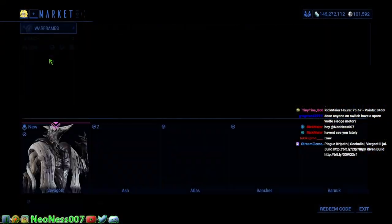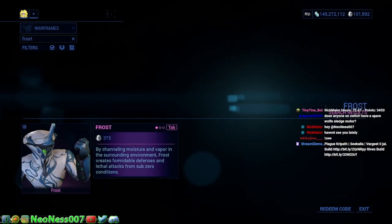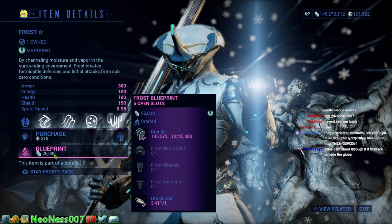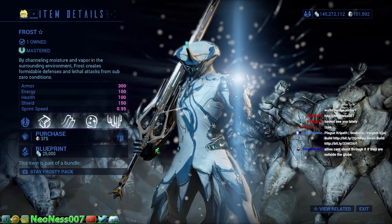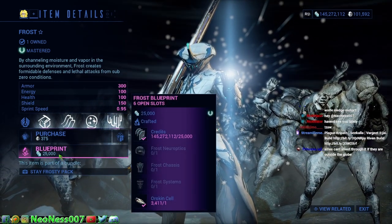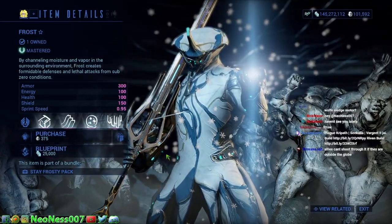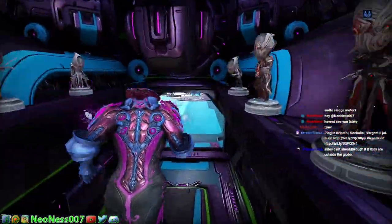When you get into the market here, you're going to go to Warframes and you can type in Frost or Rhino, whatever you want to do. Click on them and it says right here: blueprint for 25,000 credits. Credits are easy to get, so if you're brand new and you're doing the boss and collecting all the parts you need anyway, you'll probably have 25,000 credits to be able to get this. Buy the blueprint — don't purchase the whole frame with platinum, it's a waste. Just get the blueprint and you will be good to start building it in your foundry.